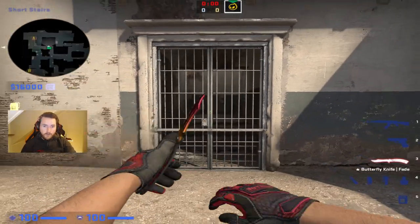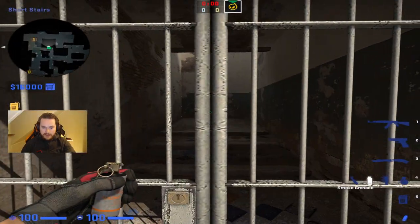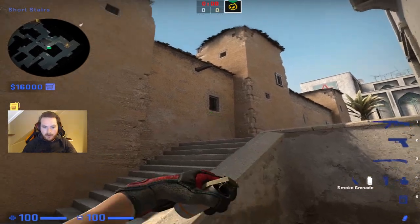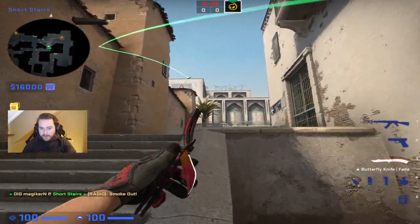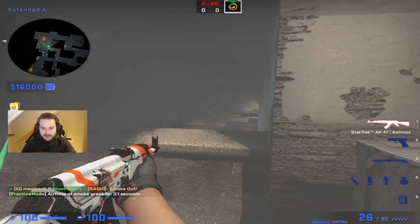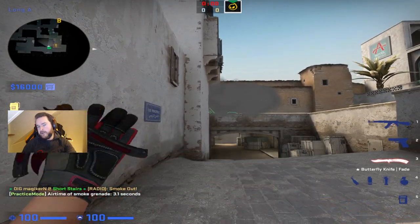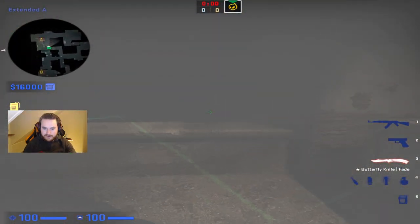An easy way to smoke the one-way smoke on short: come up short and stand in the middle of this gate here, aim at this dot on the wall — it's like a brown thing — throw the smoke a few times and you will always spot it. Just left click throw and it will land up on this edge. You will be able to spot CTs here — there's a gap — and the CTs will not be able to spot you. They might if they have an AWP and sit like this, but it's very risky for them. Most of the time you will be able to come here and spot the CTs easier.